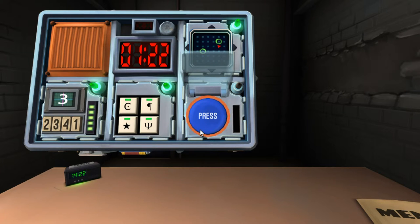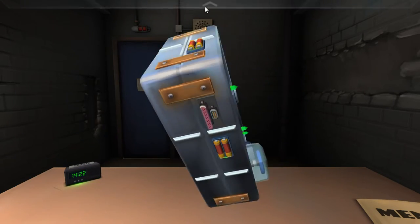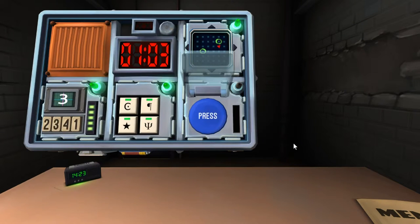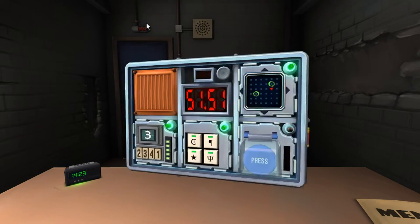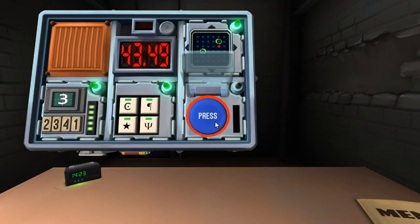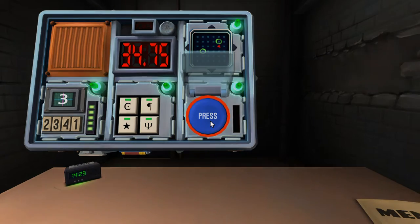We got a button — blue and it says 'press.' We have a minute and a half. How many batteries are there? I think three, but there are double-A and triple-A — either three or five. Is there a label with 'FRK' or 'CAR'? No. It's blue and says 'press' — hold it down. The strip turns blue — when there's a four in any position, release it. We're good! Nice, we did it!